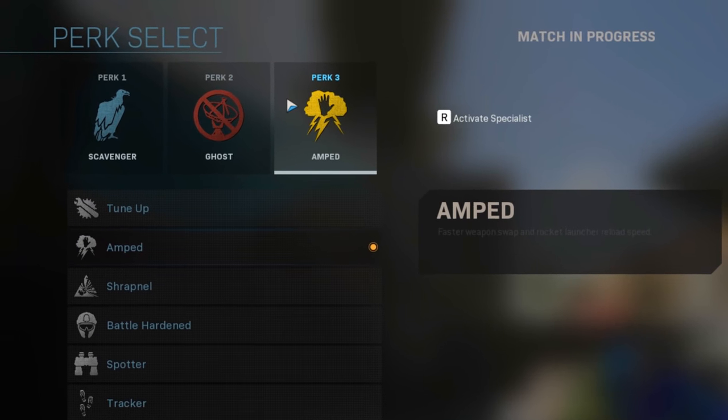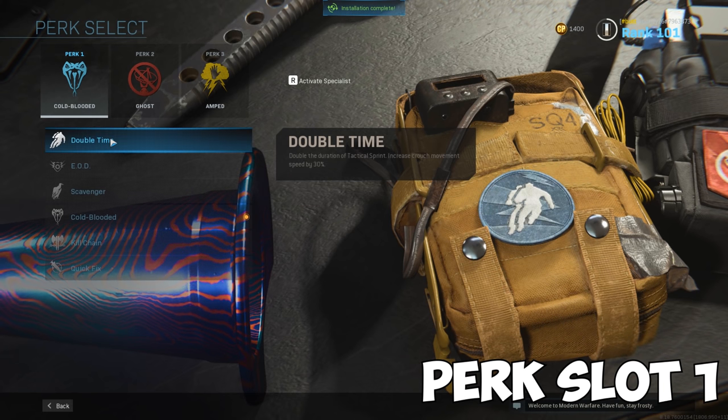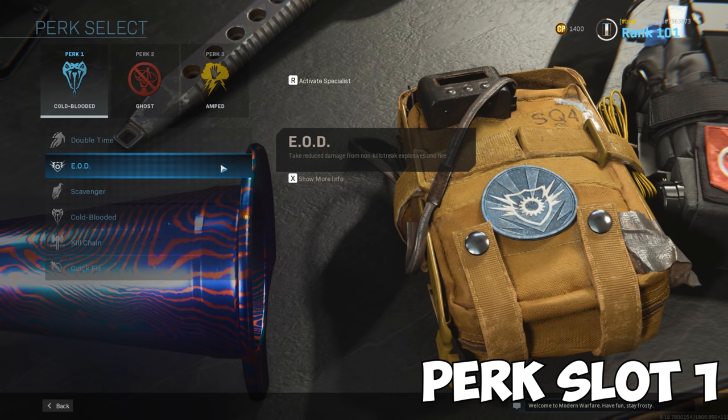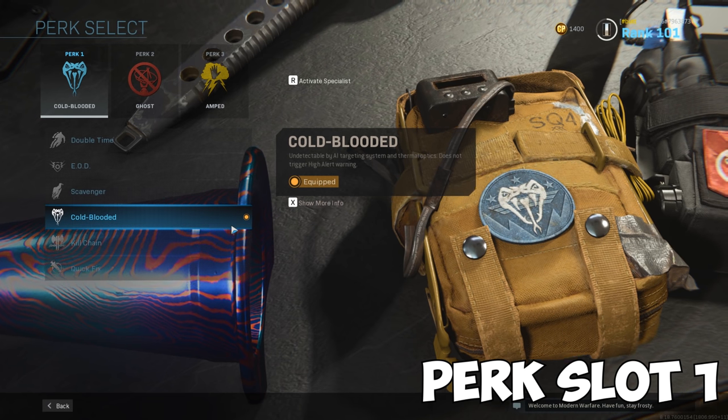Perks are also something to look at closely, so here are a few that can help specifically with the launchers. For the first perk category, we're going to be looking at EOD and Cold-Blooded. EOD will keep you alive longer when going for close-range kills with any launcher, and Cold-Blooded will help you avoid getting killed by AI-controlled killstreaks like a VTOL, and will make you less visible when on a thermal sight.